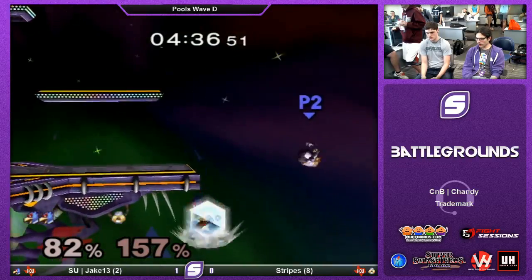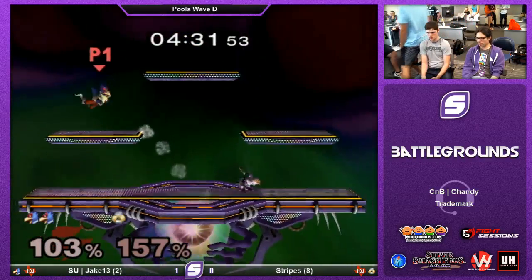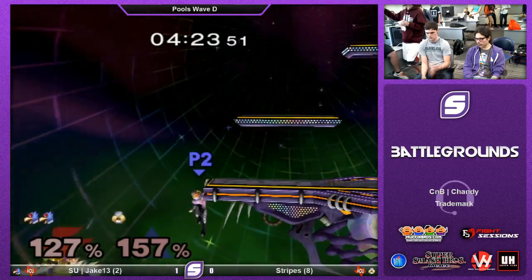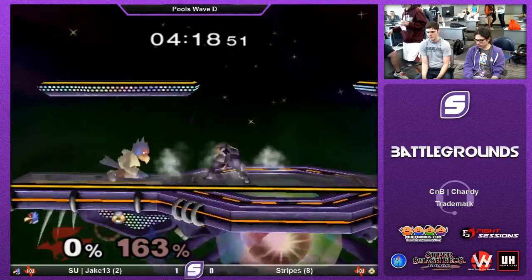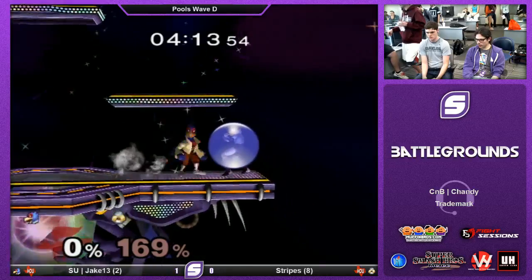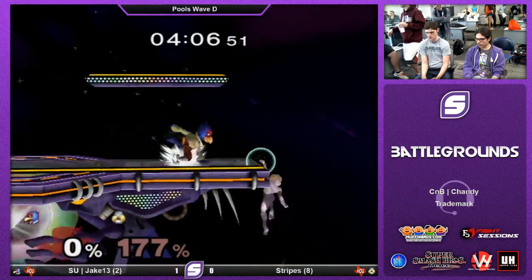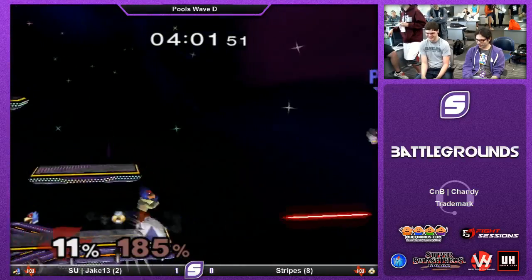I don't like that roll, Stripes. Get him off stage and go for the edgeguard. Unfortunately he didn't tech that platform — if Jake had teched it, he would only cover everything. Needles. Don't listen to me, that was way better. Now the beauty of Stripes is holding the edge of the stage. So much pressure in the corner, just looking for an auto-cancel aerial — one straight move. Stripes wants the back throw into an edgeguard. Good to try to reset him, could have been amazing things.